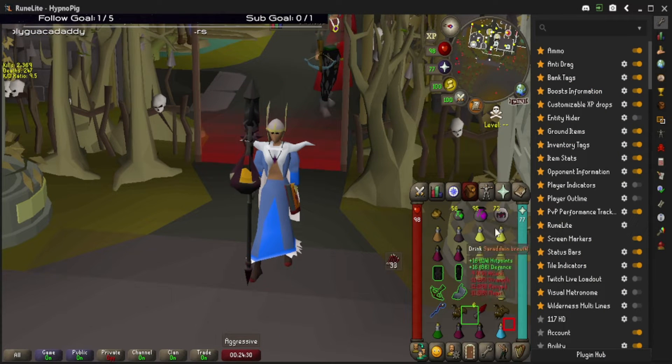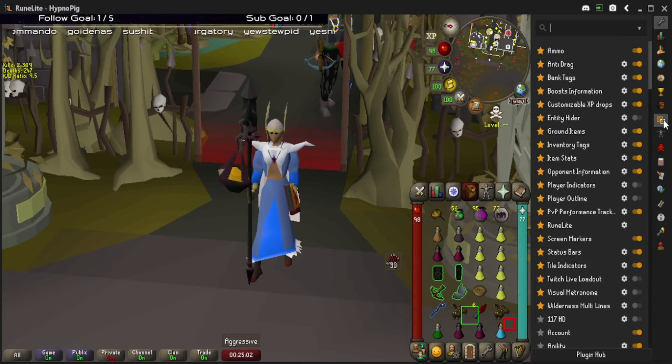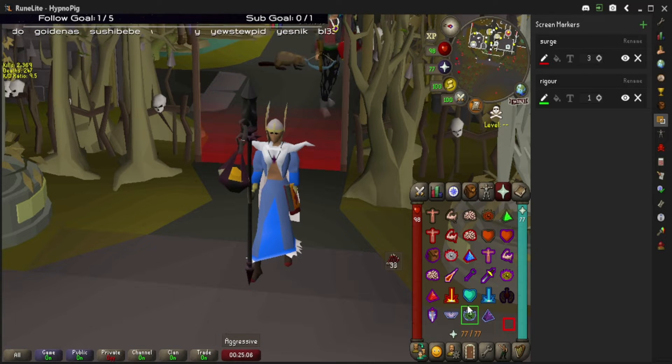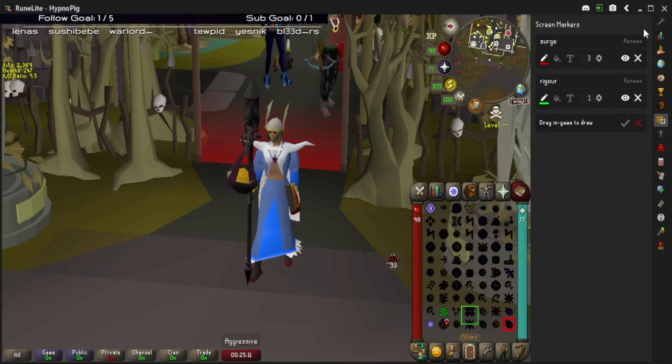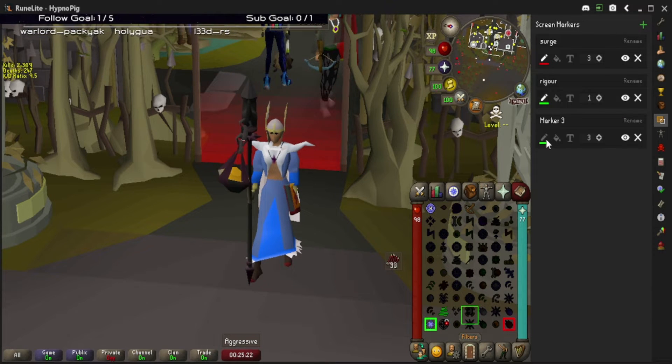Screen Markers are another plugin that can help with developing muscle memory and reinforce your clicks by outlining certain spells or prayers that you always need to click. Screen Markers is manually installed into RuneLite — navigate the side panel and go to Screen Markers. From here, simply go to whatever you want to highlight, say Teleblock, press the plus sign, click Teleblock or drag it, then press confirm.